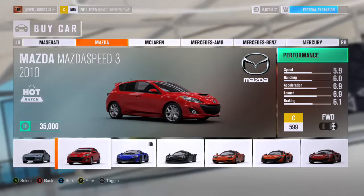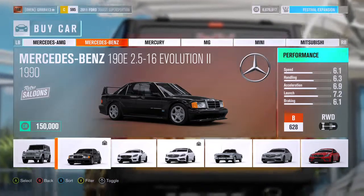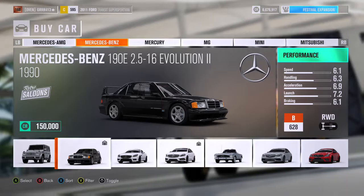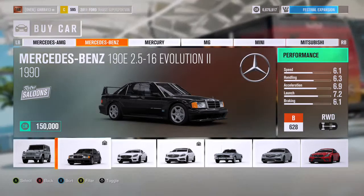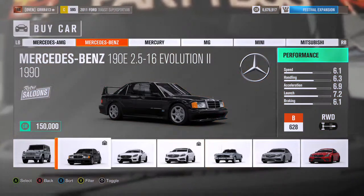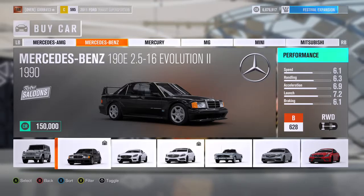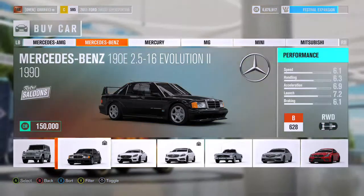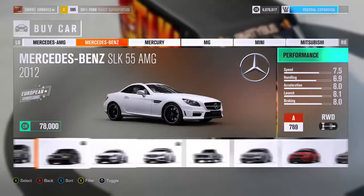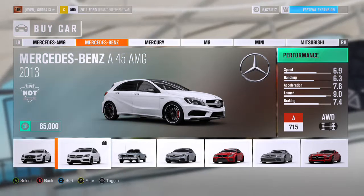Mazdas will probably drift but they honestly make better race cars. The Mercedes-Benz 190E — I won mine from a wheel spin. It's one of the best A-class race cars so I'd recommend making it a race car, though you could make it a drift car. I actually owned one of these in real life — definitely not $150,000, I paid like $3,000 for mine. It was an amazing car — I actually drifted it through a fence one day.